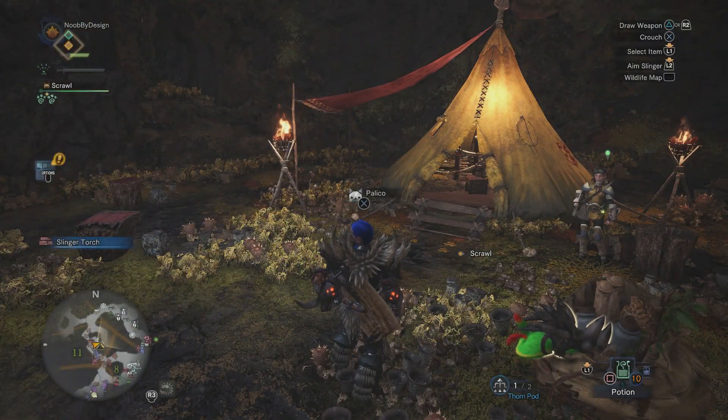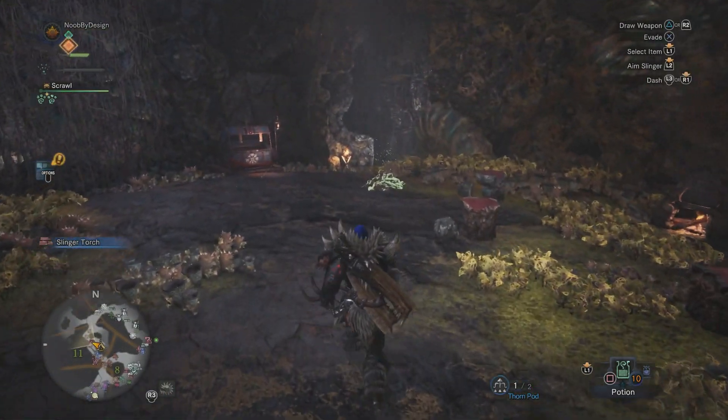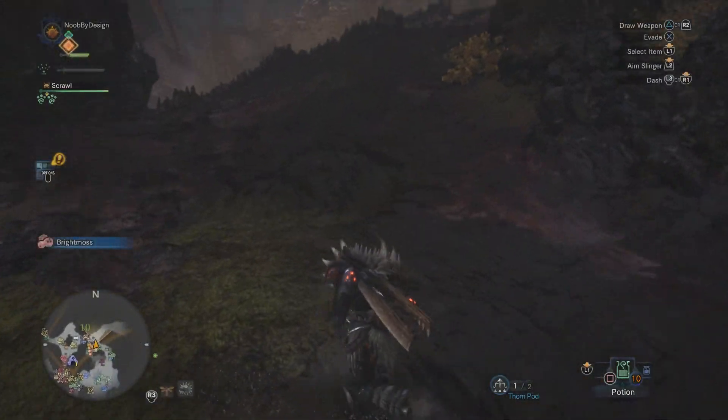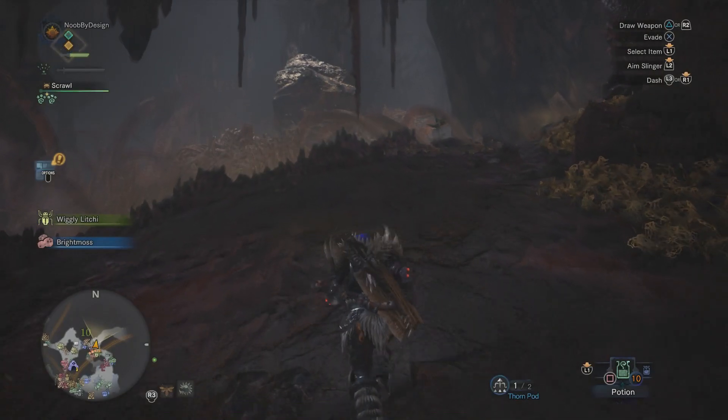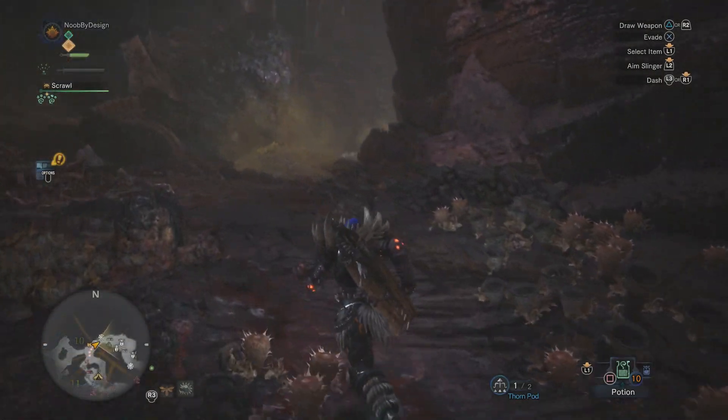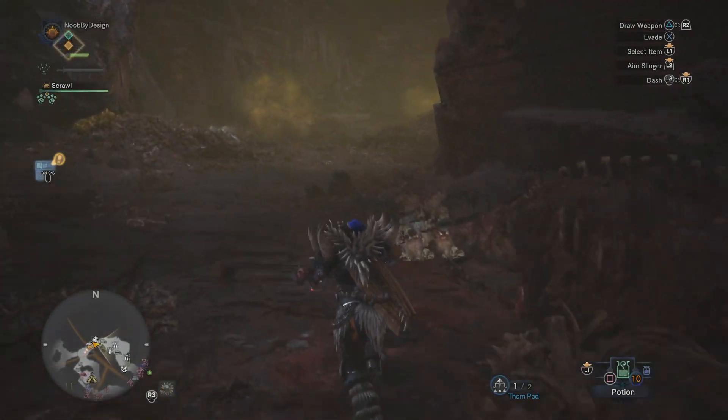We'll go ahead and show you guys that again — just look at the bottom left there. You can see the white bugs there, and then, bam, their bright green light goes ahead and shines around them. That means they are ready for picking again and you can repeat the process — about five in two minutes and 20 seconds, wait three minutes, and then keep on repeating that cycle.